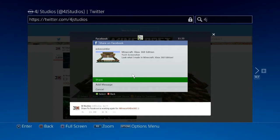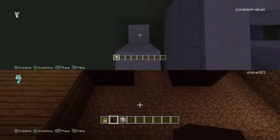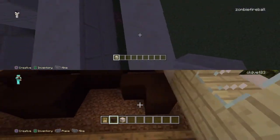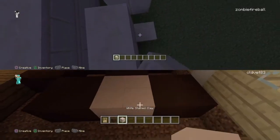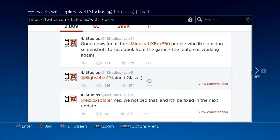So that screenshot — as you can see, there's snow, there's new doors, and you can customize your super flat world now. And here's another one: Book and Quill is confirmed, where you can write in a book in Minecraft.